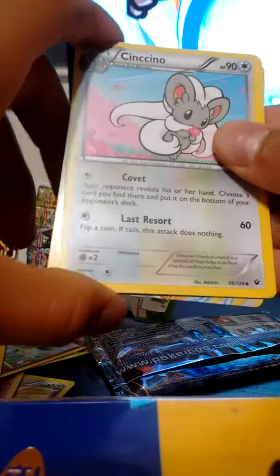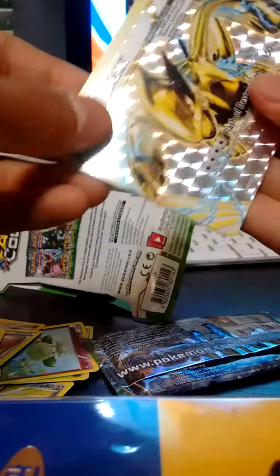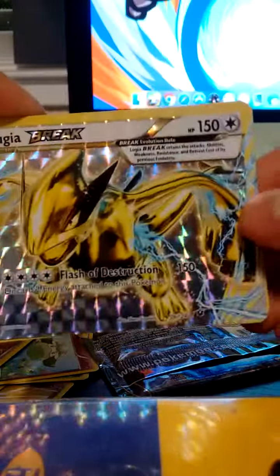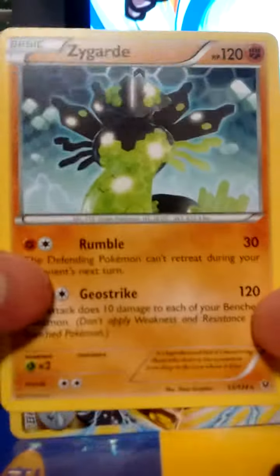I see the Ultra Rare — it's the Cinchino. Then we got a Double Colorless Energy and a Lugia Break. I can't believe it, oh my gosh, dude, so amazing! This attacks pretty good — Flash of Destruction does 150 and discards two energies. And we get a Zygarde non-holo.